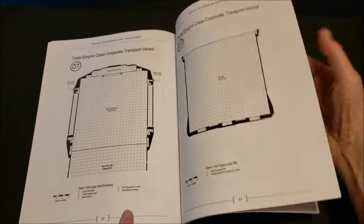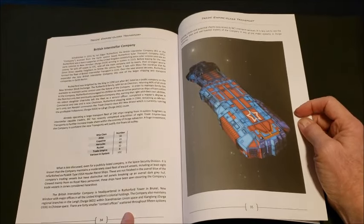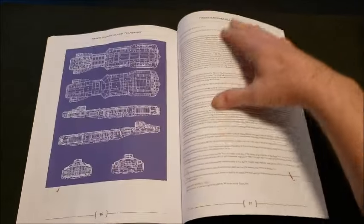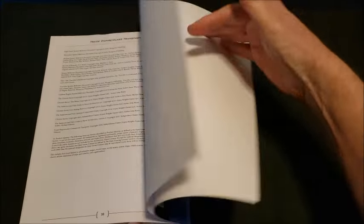More of the deck layout, and we get some information on the British Interstellar Company, which is the primary carrier for these ships. More beautiful artwork, a nice blueprint layout, and then the legal section — and then we're back to the back of the book.